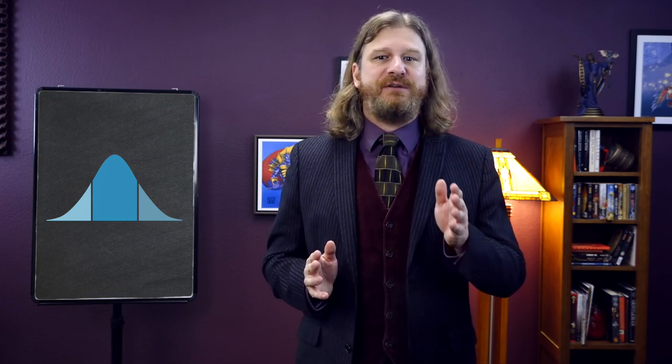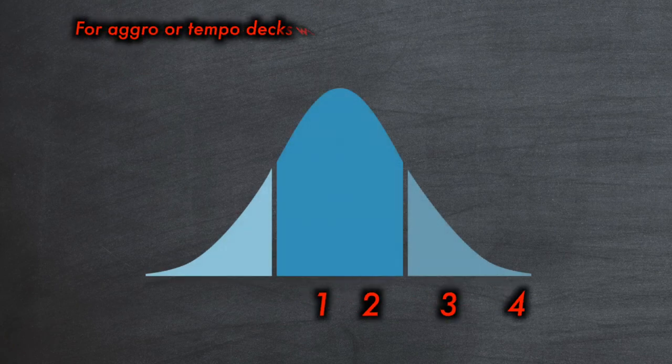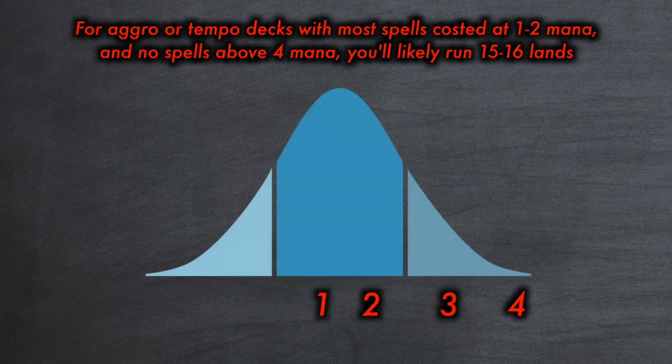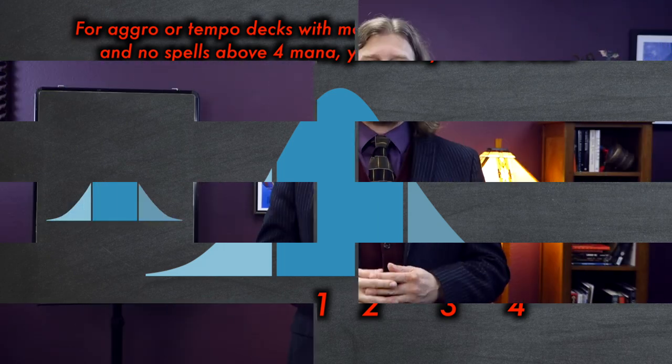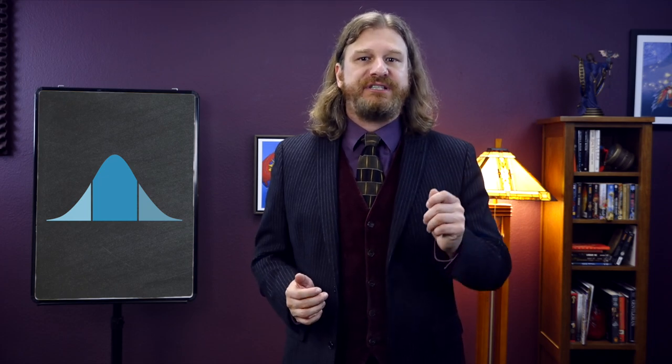However, your game plan and strategy may shift this ratio slightly. For example, are you an aggro or tempo deck that has low-costed spells and creatures? If your mana curve is highest around the one to two mana slots and your highest-costed spell is four mana, then you'll most likely be playing fewer lands, perhaps 15 or 16. After all, if you only need three lands to play 90% of your deck, then you won't need to draw as many in order to keep your game plan going. This allows you to play 24 or 25 spells. Keep in mind that while you don't need many lands to get your creatures and spells going, you'll still want to draw them reliably and maybe cast several spells a turn.